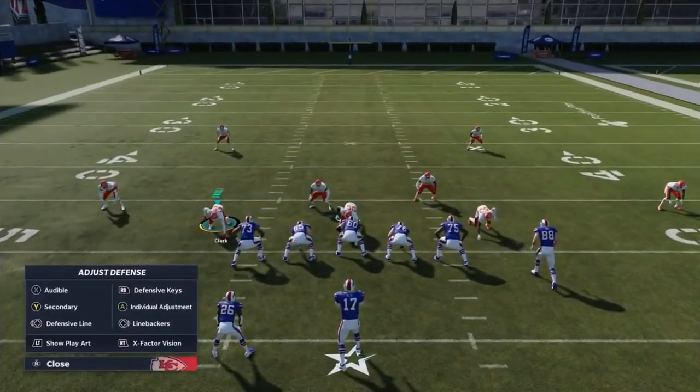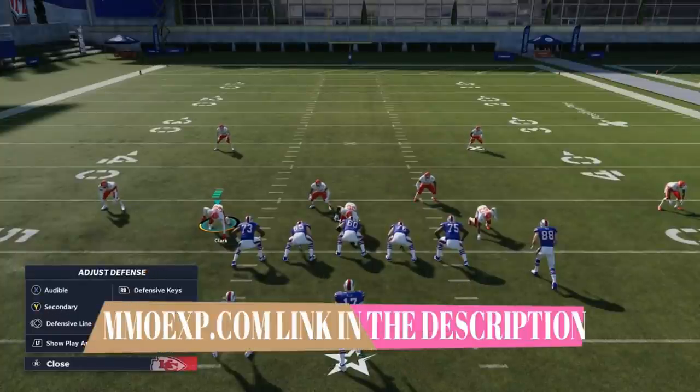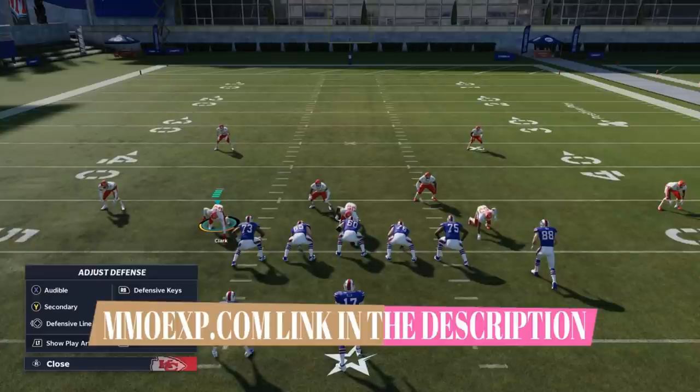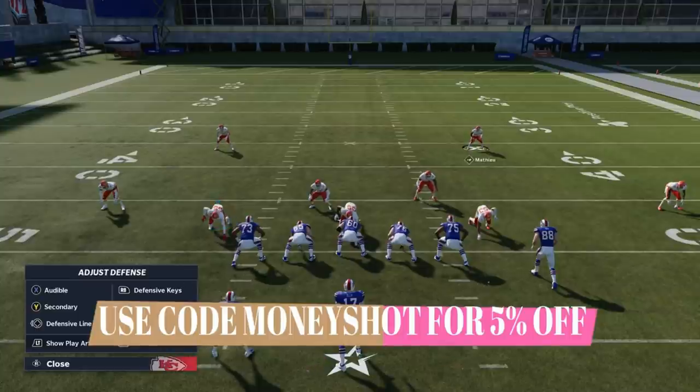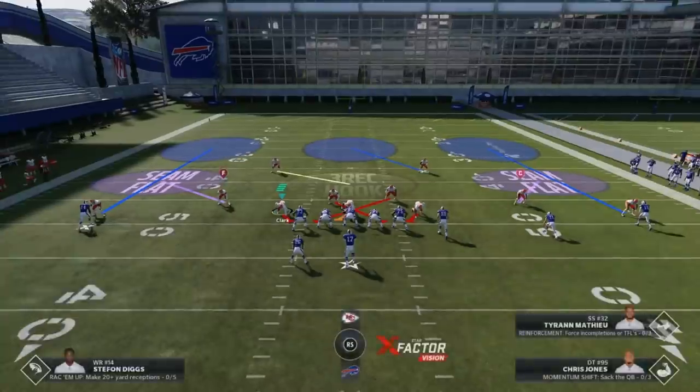Before I get into the video, as always, I want to let you guys know this video is brought to you by my coin sponsor at MMOXP.com. If you guys want to get your Mutt team up, make sure you check them out. Link in the description below and use discount code MONEYSHOT to get 5% off your order.